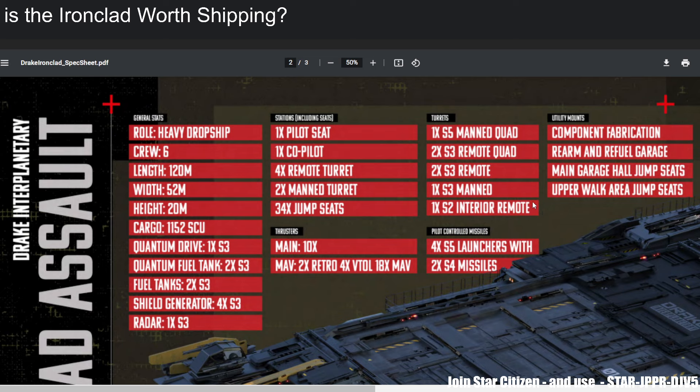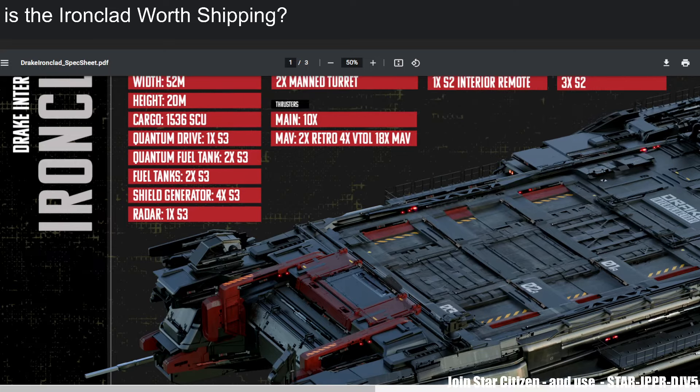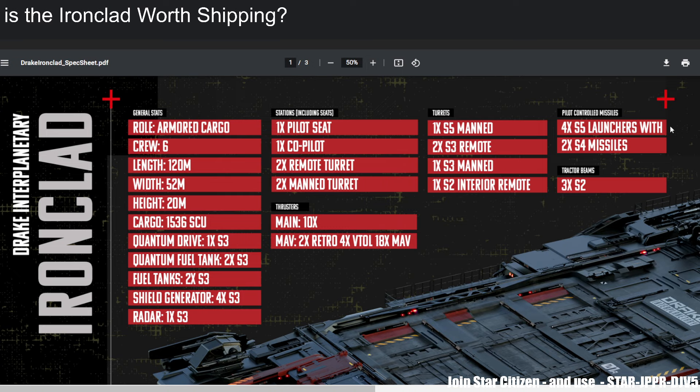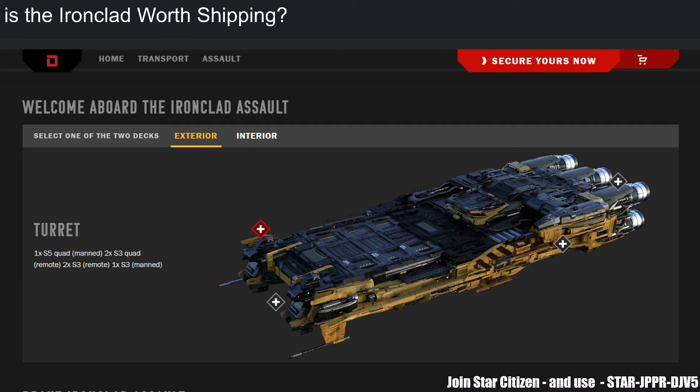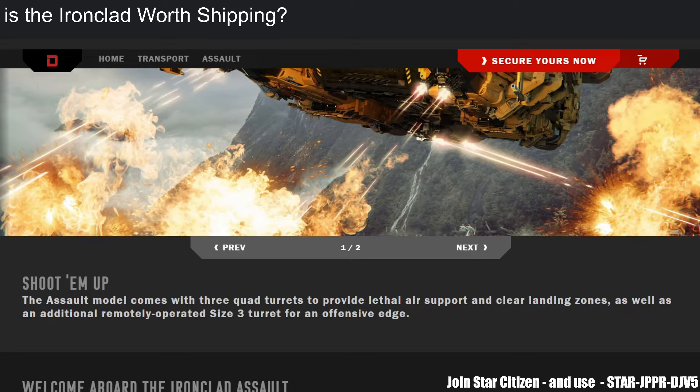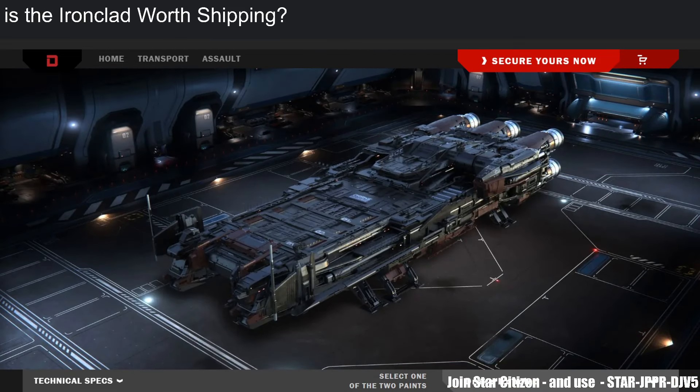The assault variant trades away its tractor beams — no extra utility hardpoints. You're not going to bring the assault in and go all-out offense; it's mainly for defense. You might run a few PvE missions or scare off smaller aggressors, but without the tractor beam it loses the most important perk for the Ironclad, which is looting on the go. You warp in, beam whatever containers you find into the cargo hold, and GTFO.